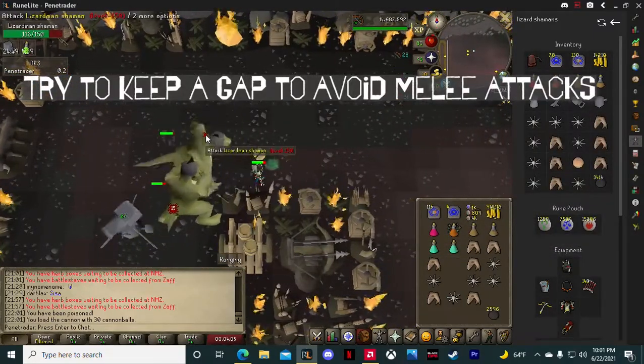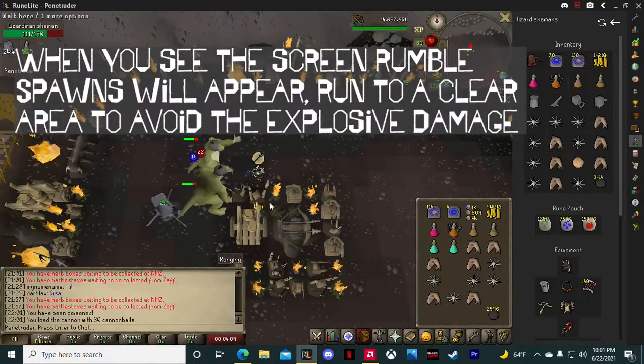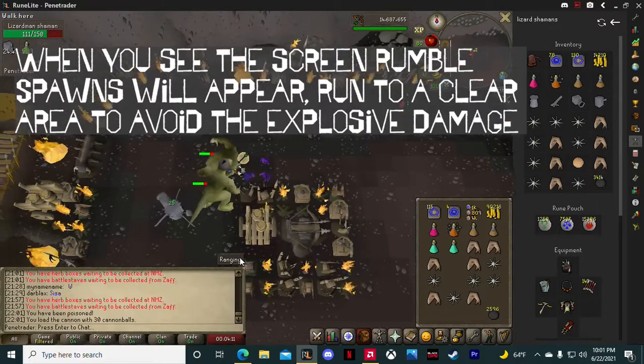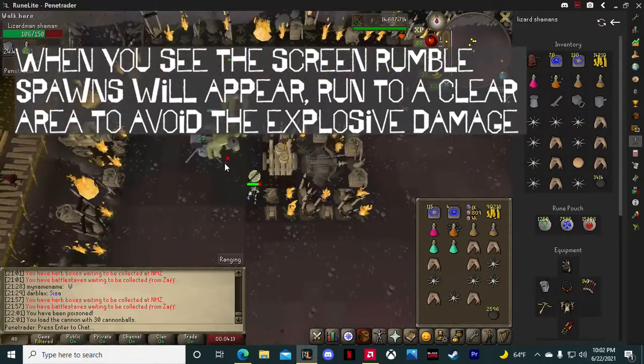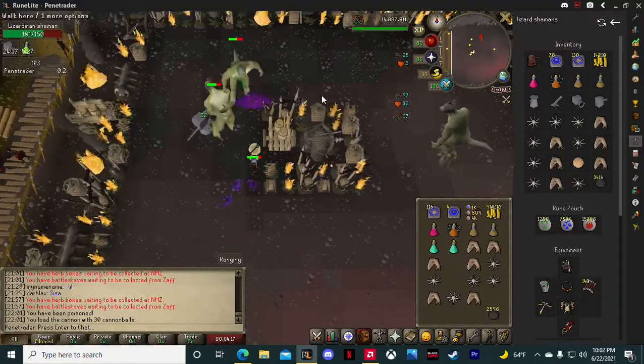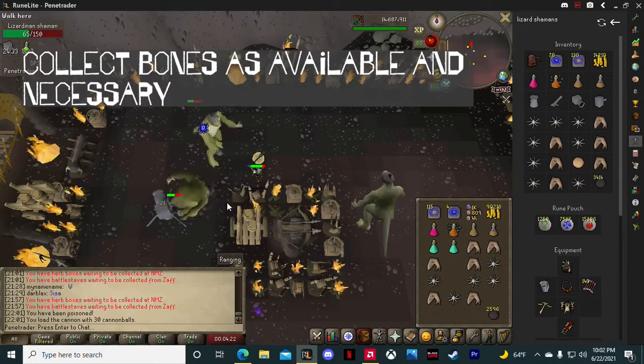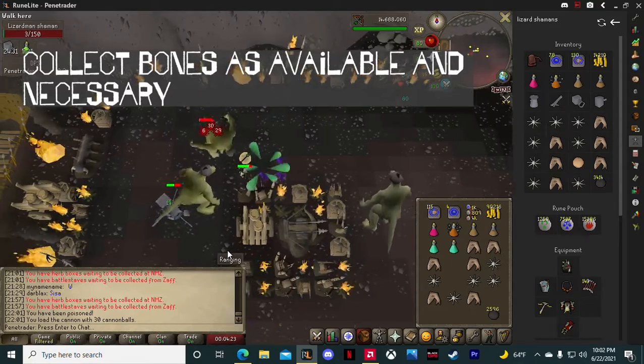Try and keep a distance between you so they can't use their melee as well. When you see the screen rumble, spawns will appear. You need to run to a clear area, because if you're 2-3 tiles away, they'll deal some explosive damage. That's all there really is to it — just make sure you hug that inside square and run away from those spawns.